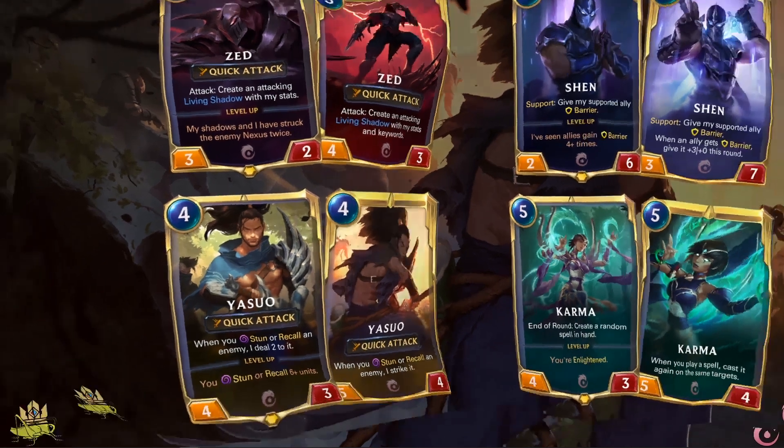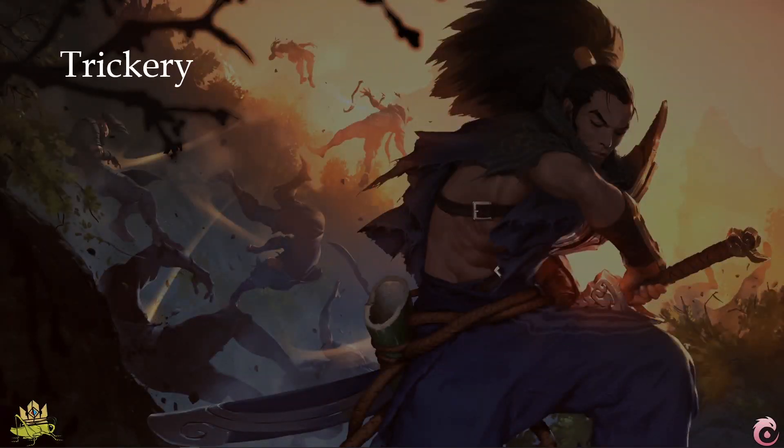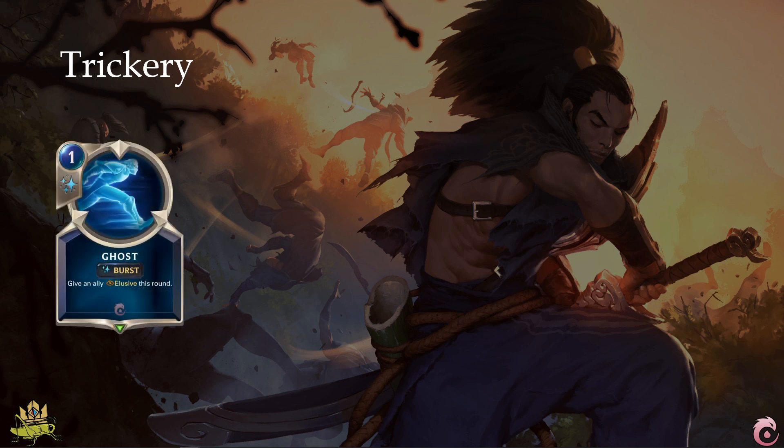Let's start with the deep dive into the faction, where we look at each archetype in detail. Trickery is all about fooling the enemy and tricking them into less effective moves. Elusive enables an allied unit to bypass the block on an enemy unit, which can be useful for leveling up a side — for example, but also to have a unit survive that would have died from a block, and will also do a bit of nexus damage.